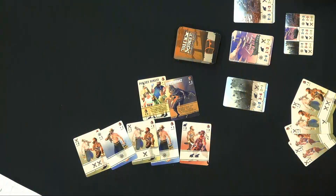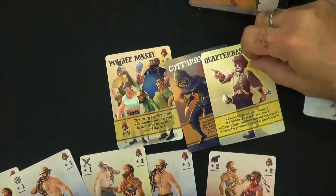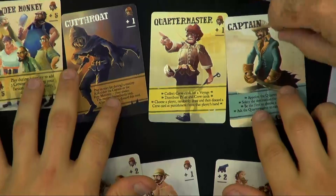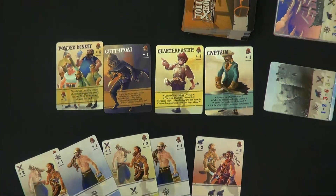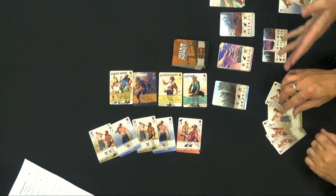The game starts with selecting a captain, and every round the captain makes three decisions. First, he decides who his quartermaster is — an important position because the quartermaster also makes some decisions. Second, the captain decides where they sail. There are a couple of different places: you can sail to capture a fort, capture a merchantman, capture a town, go to Treasure Island to bury your treasure, or go to pirate port to gain more crew in the form of cards.